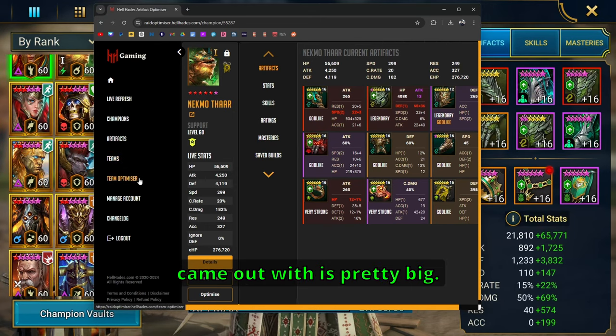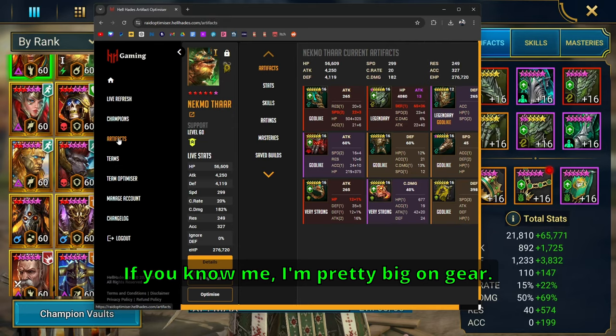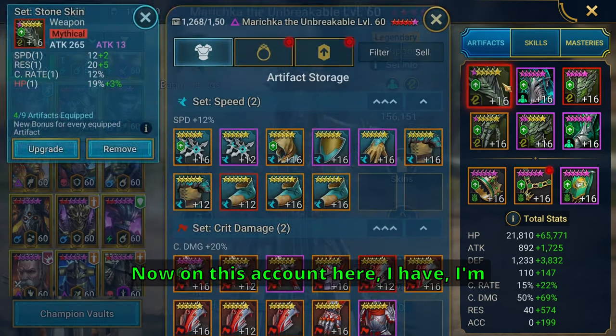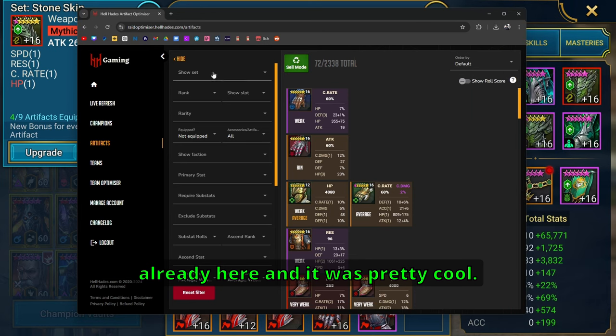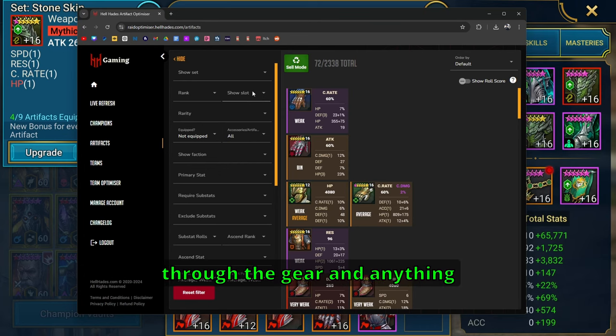This update they just came out with is pretty big. I noticed this section right here. I'm pretty big on gear, and on this account I'm approaching the cap of 1500 pieces of gear, so I thought I'd try out the optimizer. You could look for specific sets, specific ranks or slots — it's very in-depth. Before this, I was using the RSL helper that Farbstoff made to sell gear — you'd upload a cell file and it would automatically sort and sell gear based on instructions in the data file.